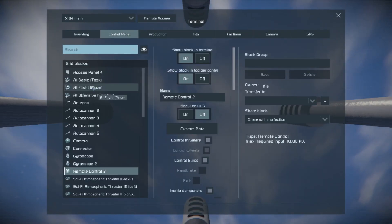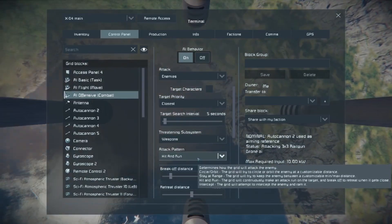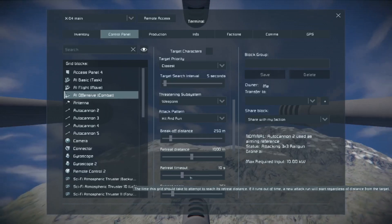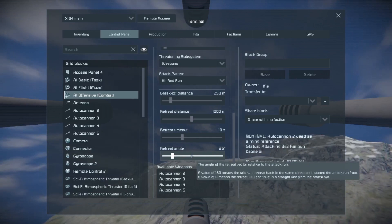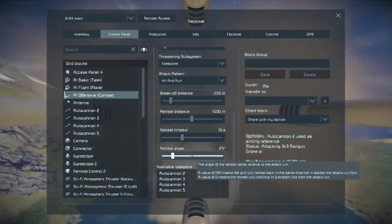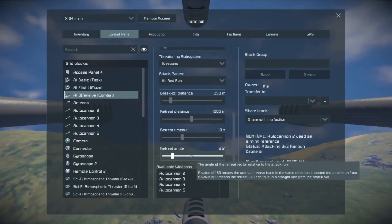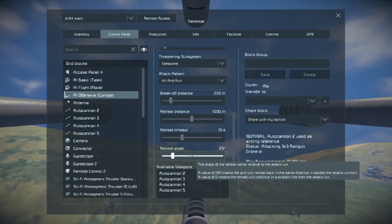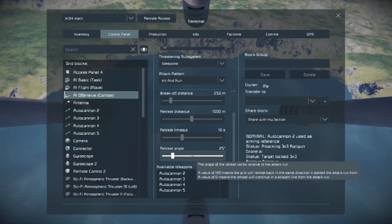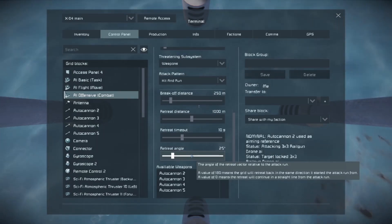Let me show you what that is and how this thing operates. Number one is our AI offensive combat. We've given this thing a specific targeting interval — it's on attack fighter, hit and run. The break-off distance is 250 meters, the retreat distance is 1,000 meters, and the retreat timeout is 10 seconds, so it's not retreating very far. The retreat angle: the closer you get to zero, the less of a sharp angle you're going to come in — you're not going to come in and then immediately come back. You'll notice as it's flying in, it comes in at a very, very shallow angle and then breaks off past the target. This prevents the railgun drone from getting a decent lock on it and allows it to break past, so when the railgun drone attempts to escape, it just shoots on pass.